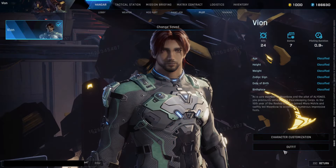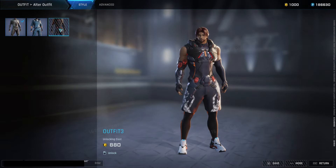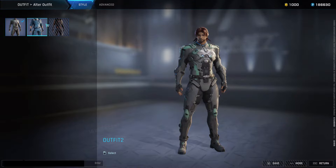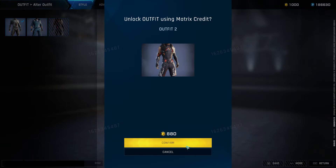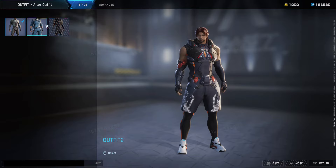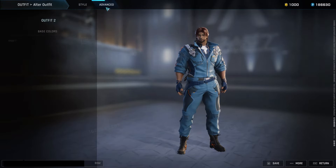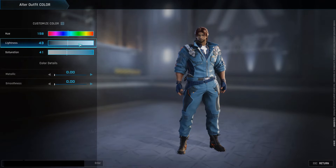We're gonna save and then go to outfits. Let's alter this outfit here. Of course you can see we have outfit number two, outfit number three — I don't want to unlock this yet, but it looks cool-ish. I kind of wish I had sleeves; I'd rather have boots personally. But for this purpose we're gonna go with this one right here and change the color.